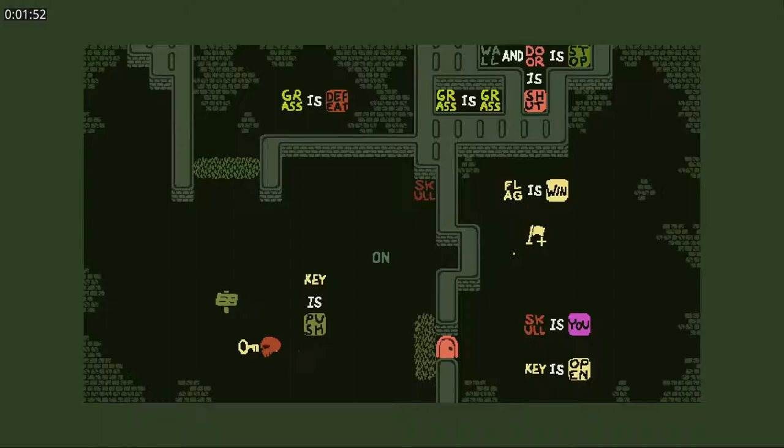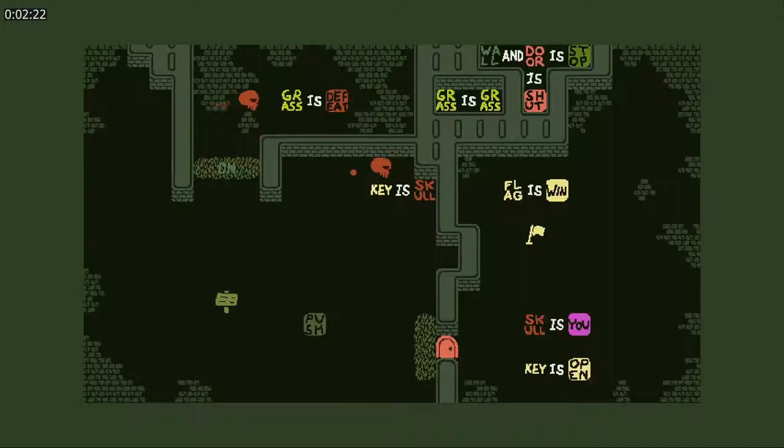Key is push. And then I can get... I don't want to push it that far. I can get whatever words I lose — just on. That's fine. I can get back when I change grasses to feet. So, key is skull. Now grass is no longer defeat. So now grass is... grass.